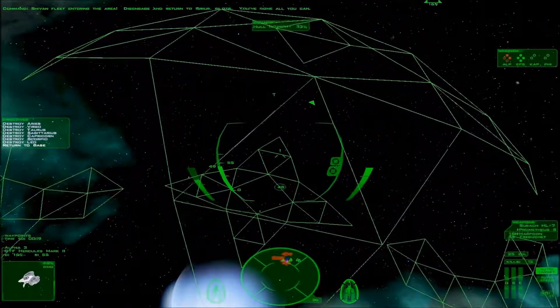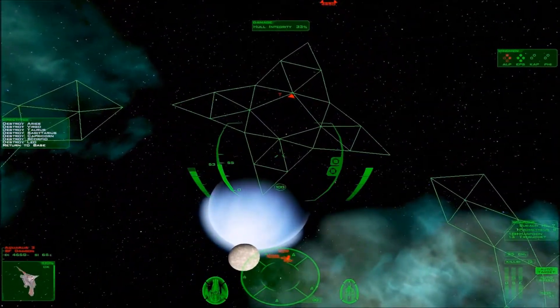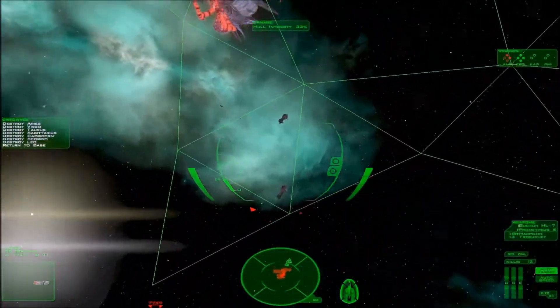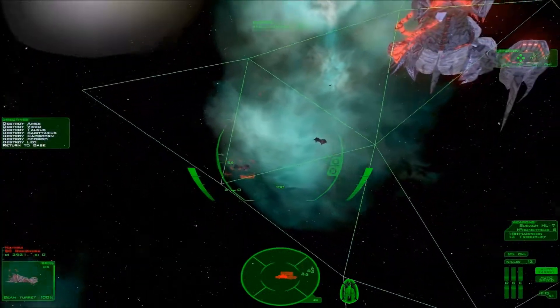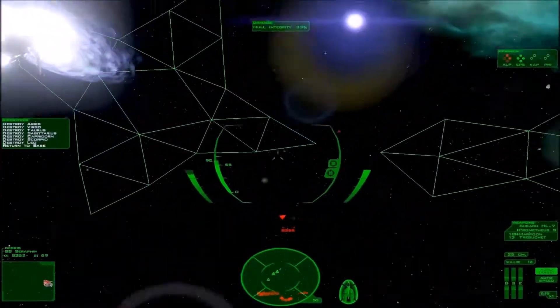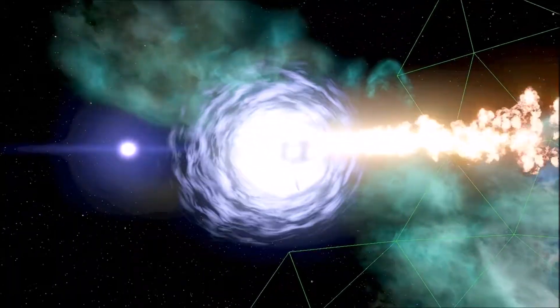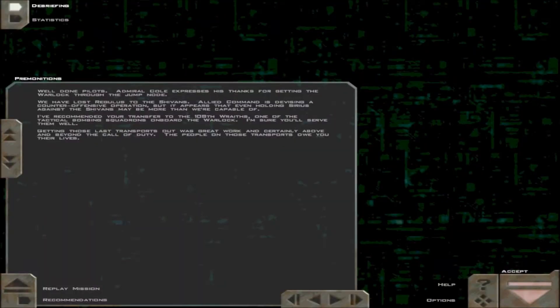Let's see if I have support. So we have a Shivan fleet coming in — what do we have? Rakshasa. Okay, let's get out of here. Admiral Cole expresses his thanks for getting the Warlock through the jump node. We have lost Regulus to the Shivans. Allied command is advising a counter-offensive, but it appears that even holding Sirius against the Shivans may be more than we're capable of. I've recommended your transfer to the 108th Wraiths, one of the tactical bombing squadrons aboard the Warlock — I'm sure you'll serve them well.